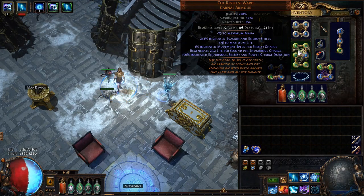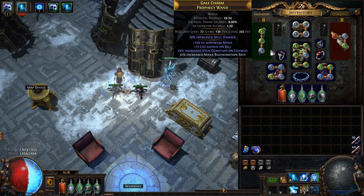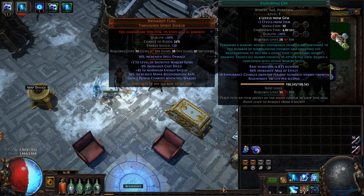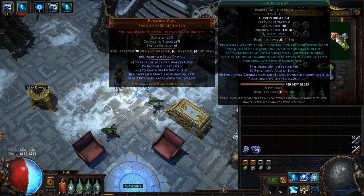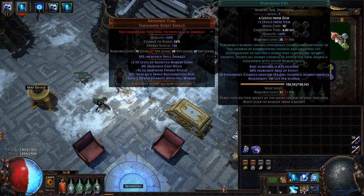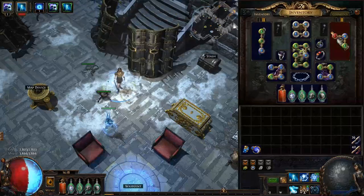With the equipment out of the way — I also have mana and mana regen on my sidearms. I do have Brine King flask to use with Enduring Cry. I'm using different rings now so I don't have Enduring Cry fully set up, but with Withering Step, to gain endurance charges that last 20 seconds, doing Enduring Cry every 20 seconds works quite well.